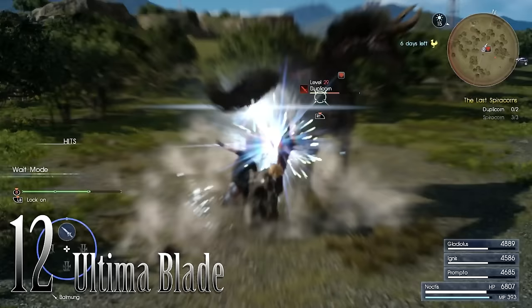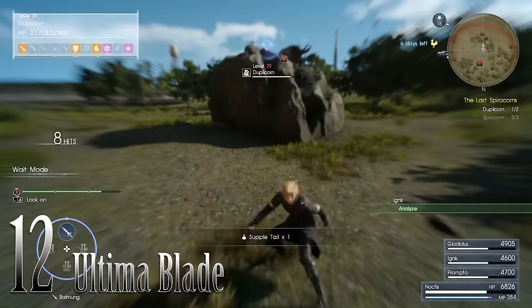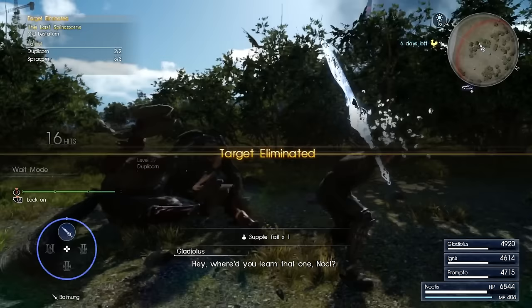The Ultima Blade does a ton of damage, but it also steals elements from enemies you've beaten, which is great for making spells and cuts down on how many times you have to go find elemental nodes.